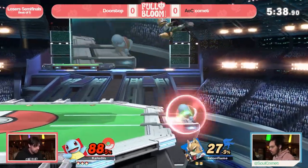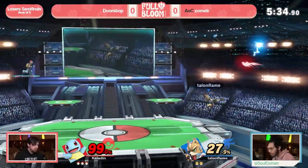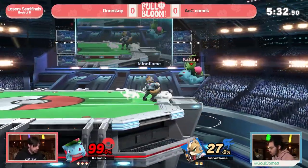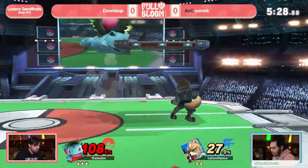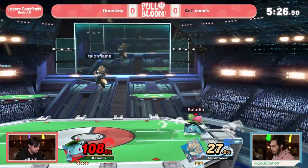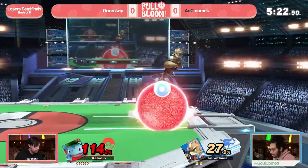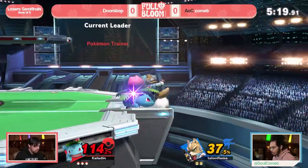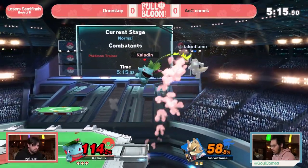He finds kills in really sneaky ways too — forces a lot of tech or jab lock scenarios kind of like Inkling does, and it's really hard to react to. All that aside, Comet is still keeping up neck and neck with the damage. It might not be too hard to take the stock if he can find a confirm. Missing the up smash though — Doorstop is going to live for another day.